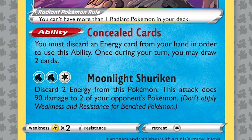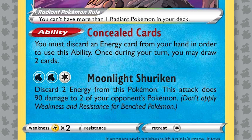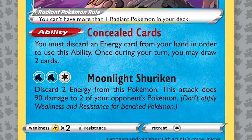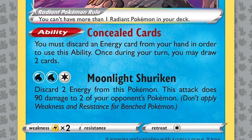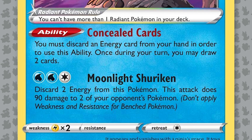It has an ability and an attack, which are both very good. The ability Concealed Cards reads: you must discard an energy card from your hand, and then you draw two cards. This is pretty good — it can get energy into the discard for Palkia V-Star, which wants energy in the discard, and it can also get energy in the discard for dark decks with the new Dark Patch card, and then you get to draw cards.